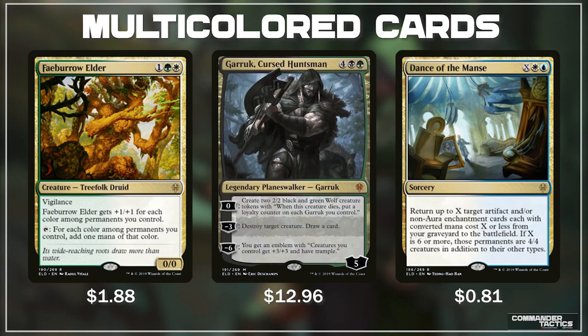Lastly in multicolor, Dance of the Mance says return up to X target artifacts and/or non-aura enchantment cards each with converted mana cost X or less from your graveyard to the battlefield. If X is 6 or more, those permanents are 4/4 creatures in addition to their other types. This ability is crazy — if we pull out a bunch of big enchantments and artifacts, they are permanently 4/4s. But in the instance where we don't want them to be creatures, we can just put 5 into X and get back 5 artifacts and enchantments. This ability absolutely blows my mind and I think this is going to be one of the craziest cards in the set.